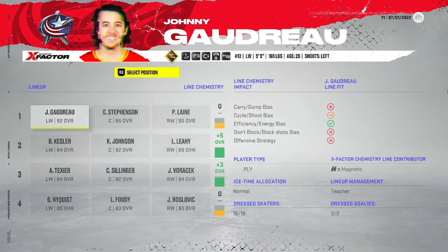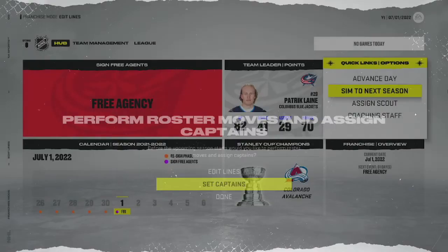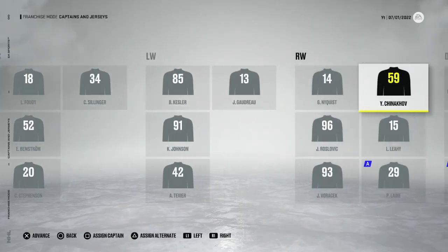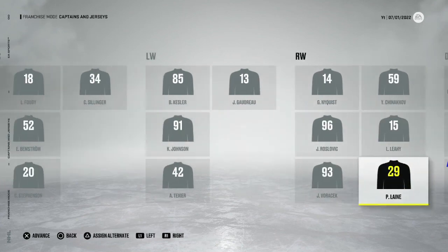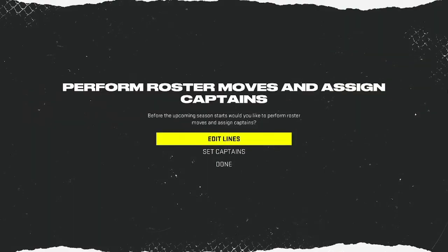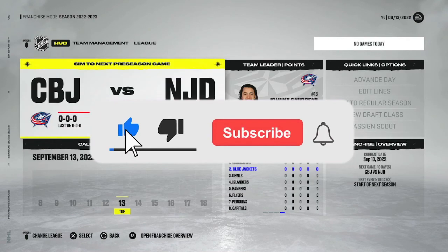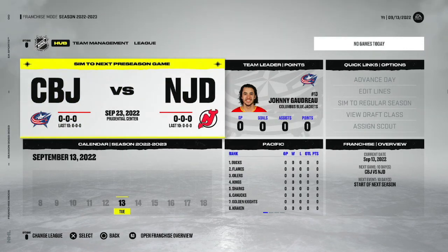I'm also adjusting the power play - putting Laine on the first unit and swapping Kessler for Voracek on the second unit to improve chemistry to a plus three. For captains: as much as I want Gaudreau to be captain, the captaincy goes to Werenski - he deserves it. Laine and Gaudreau will wear the assistant letters. That'll do it for episode number one - hope you guys enjoyed! Don't forget to hit that like button, subscribe, and turn on the notification bell. See you guys later!